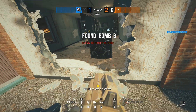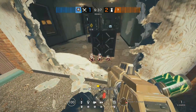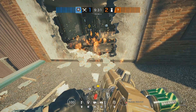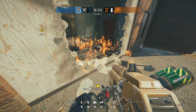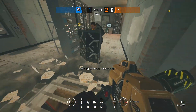Another idea I had is: what if you used Hibana's pellets horizontally on soft surfaces to remove shields? And sure enough, it does just that. We're using Vulcan shields only because there are more Vulcan shields than deployable shields, so don't think that the explosiveness of a Vulcan shield is relevant in this clip.